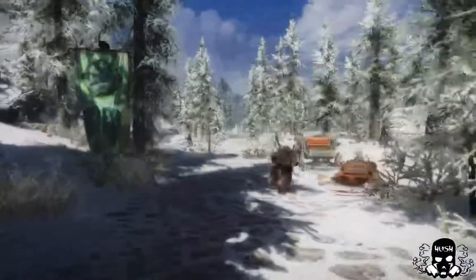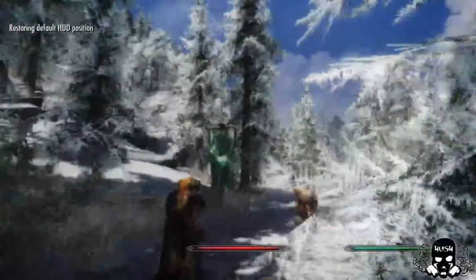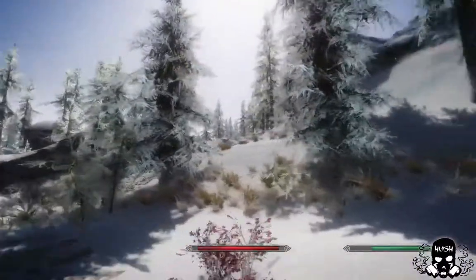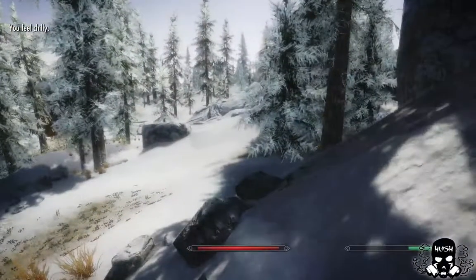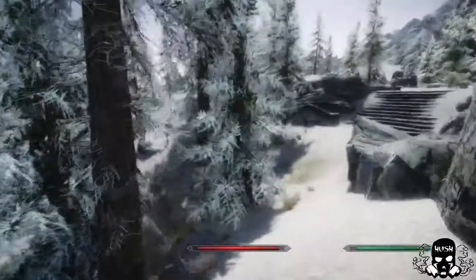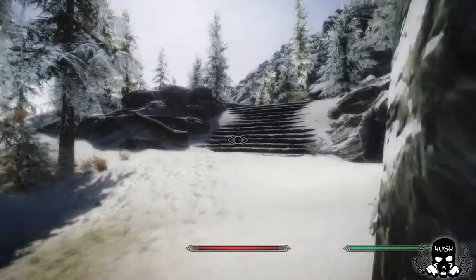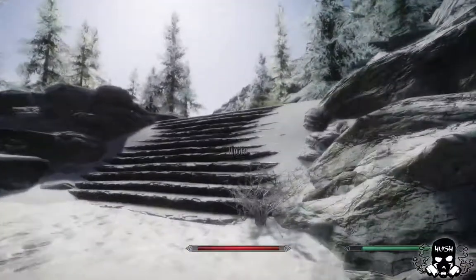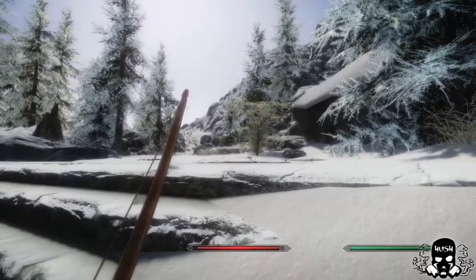We've picked up an extra follower — just because, well, 23 deaths. This is Hoth, which is another custom follower. I'm gonna try going up here instead. I'm not gonna be able to avoid him, am I? Where am I? I might be able to. I'll try to see — I can't see.